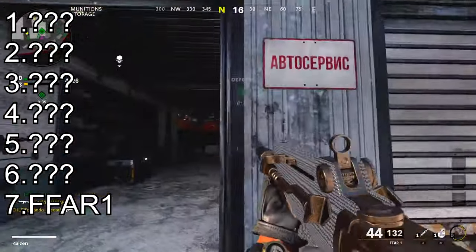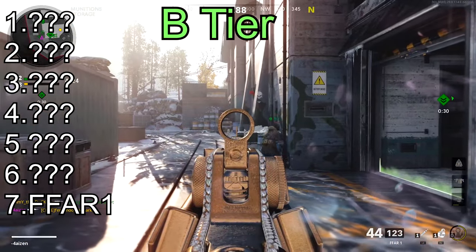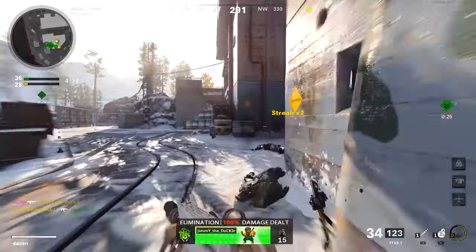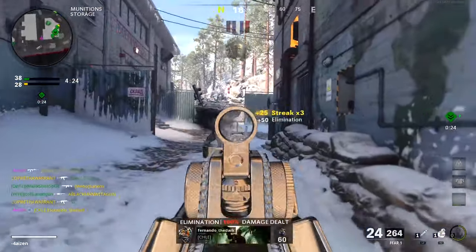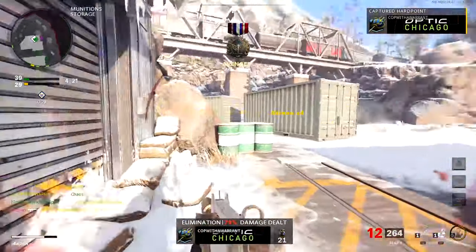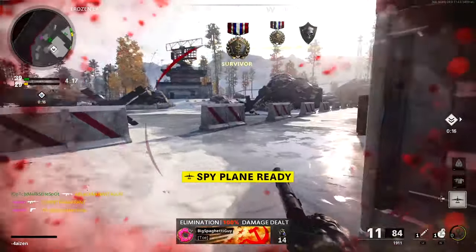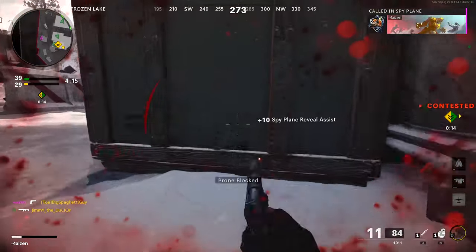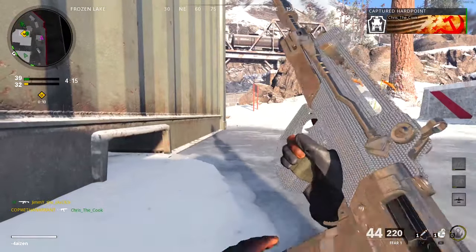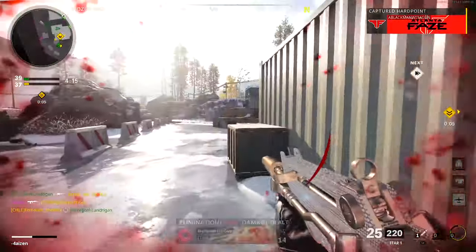...is the FFAR 1. I placed this as a B-tier weapon. Nothing really has changed with the FAMAS — if you watched my previous video, it was at the bottom and it remains at the bottom. The magazine size is the lowest in the assault rifle class and it has a hard-to-control recoil pattern. The gun has the fastest fire rate in the assault rifle class with a high bullet velocity and a really competitive time to kill.